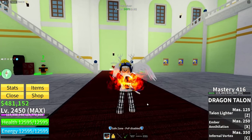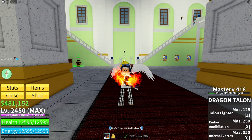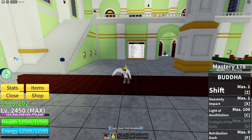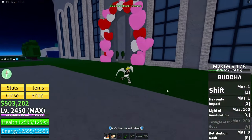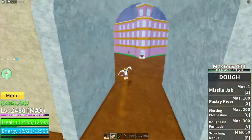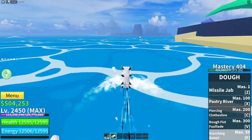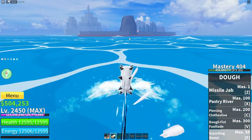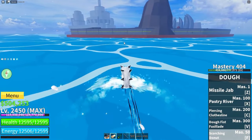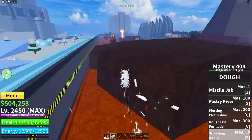Once you get all those fighting styles to 400 mastery you are finished with the fighting style part. Now come the materials — it's not as difficult as the fighting styles, but it's still kind of hard. Head to Second Sea and go to Hot and Cold again. We're going for the Magma Ore. The Magma Ore has a low chance of dropping and you need 20 of them — so this will probably take you the longest.